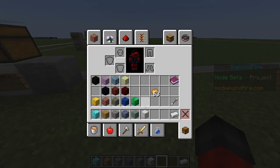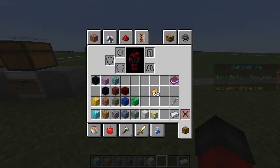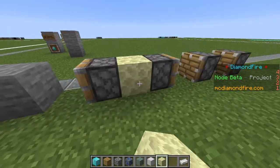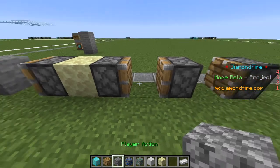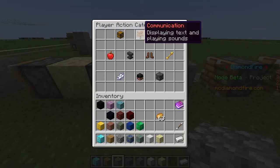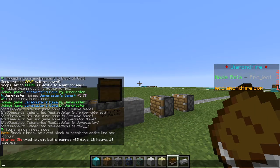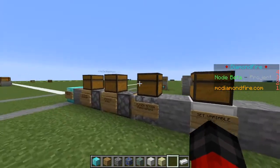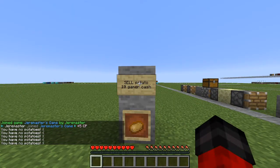Let's add a case for what if they don't have any potatoes. They don't get any money, but we should explain to them why. So we're going to put an else block right after the if statement for 'if player has item potato.' Inside these pistons, this will be code that only runs if they do not have a potato. We're going to put a player action, go to communication, click send message, and set it to something like 'You have no potatoes.' That message will be sent to the player if they attempt to sell with no potatoes.